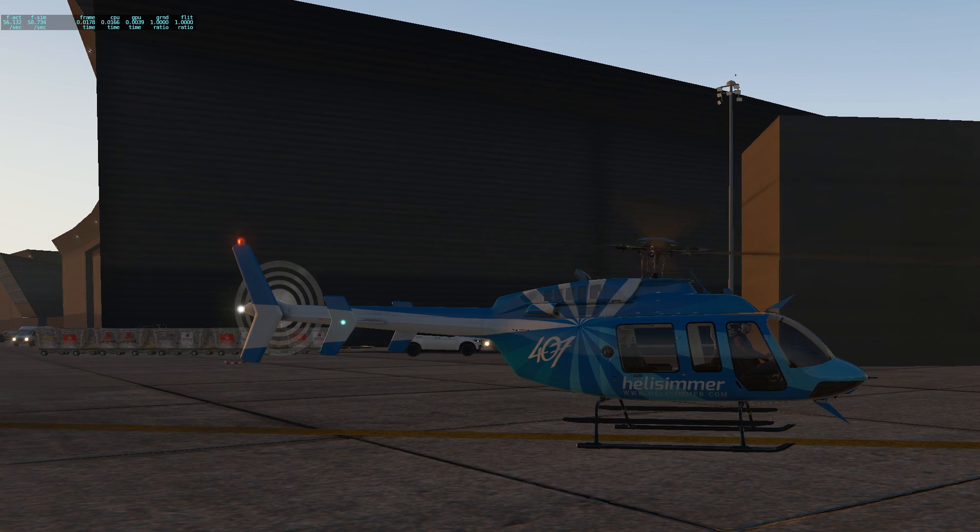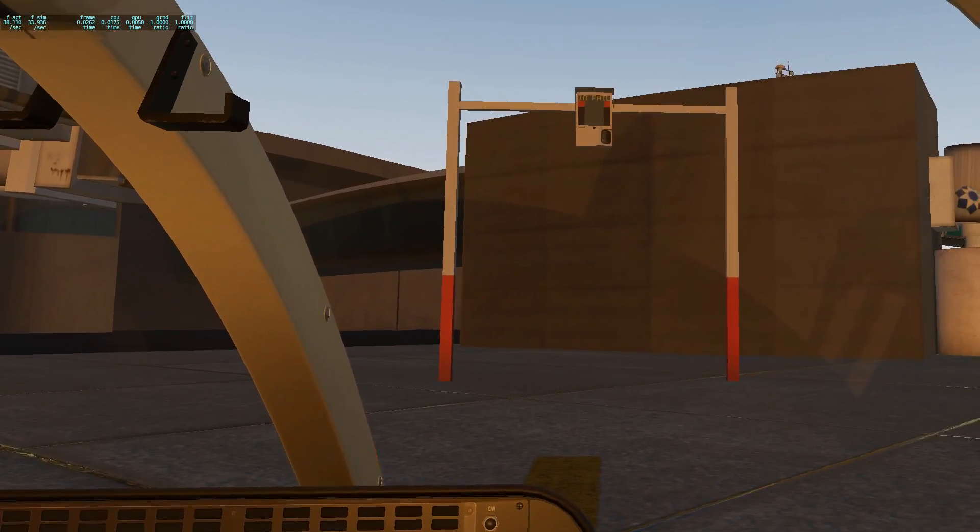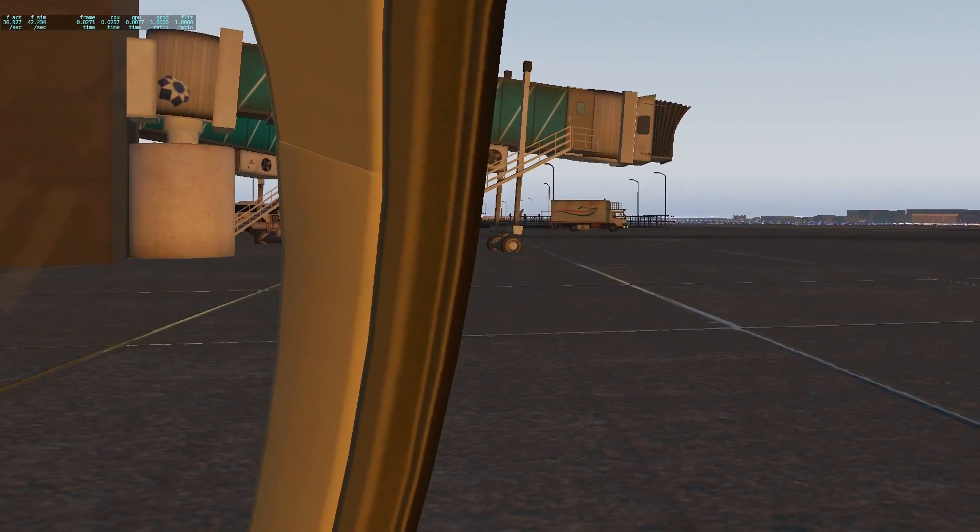Good evening everyone. How you going? It's OzWookie here. Hopefully you can hear me over the sound of this beautiful 407 and our fantastic heli-simmer livery. I'm going to take you around Dubai. This is Aviotech, so let's just get into the cockpit. It's a little bit quieter in here and we're all set up and ready to go.